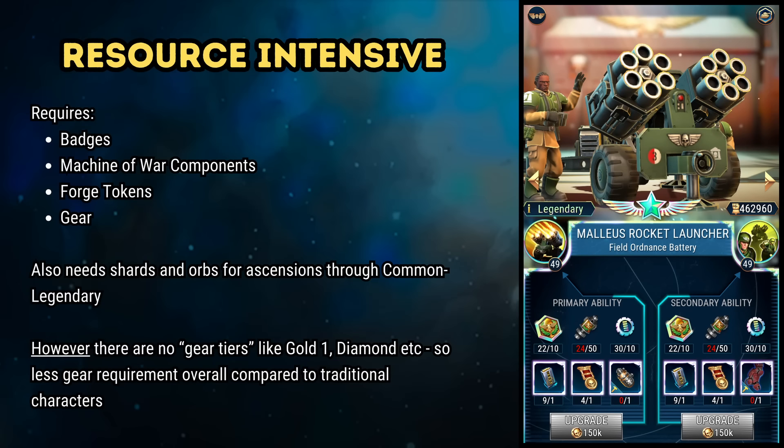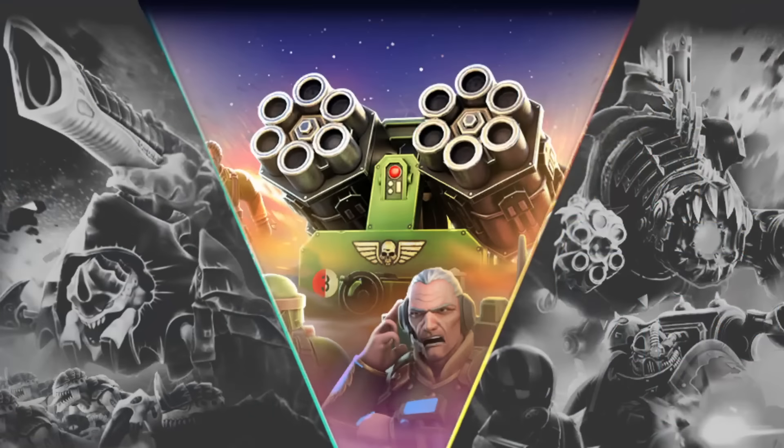This screen here illustrates just how resource intensive it is to upgrade these machines. It's obviously not the same progression system as upgrading traditional characters, but taking an ability to level 50 requires the same 10 legendary badges, some legendary forge badges, as well as diamond 3 components. Clearly the machines have value, but choosing the wrong one or progressing the wrong one can be quite costly — so that's the purpose behind this video, to share my thoughts, analysis and insight into who I believe is the best initial choice to focus on.